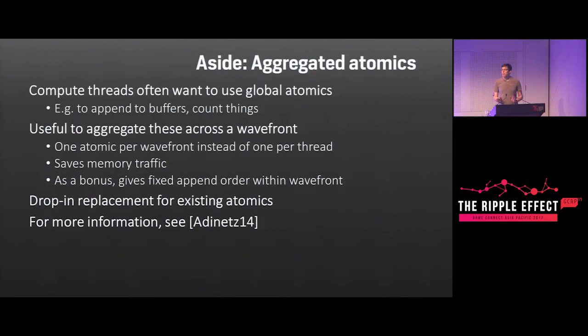All our atomic operations are aggregated across the wavefront threads, which means that instead of using one atomic per thread we use one atomic per wavefront, and that saves a lot of memory traffic. It's a drop-in replacement for standard atomics, and there's a discussion about it at the link which is available as a URL at the end of the talk.